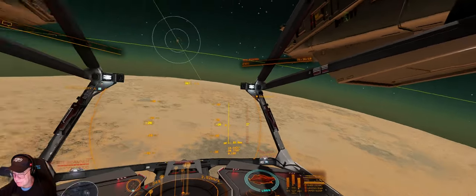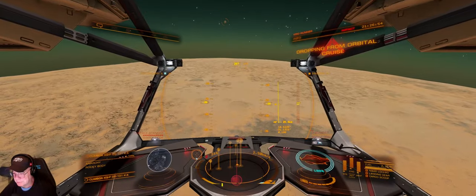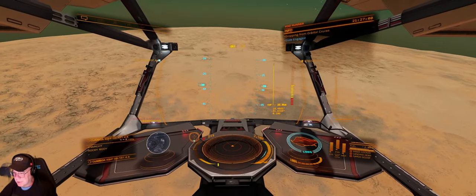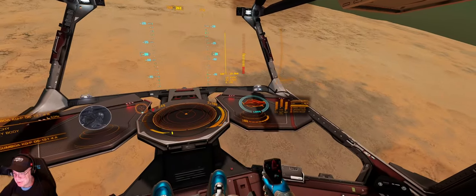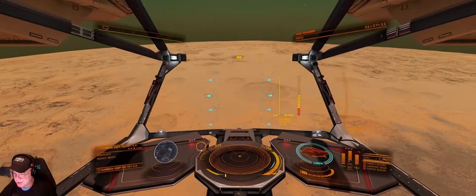Kind of a nice skylogger atmosphere — that's kind of neat. Exiting supercruise, arrived at planet 4A. I often get antsy at this point and boost into the ground. I'm going to pop the shields up a little higher.